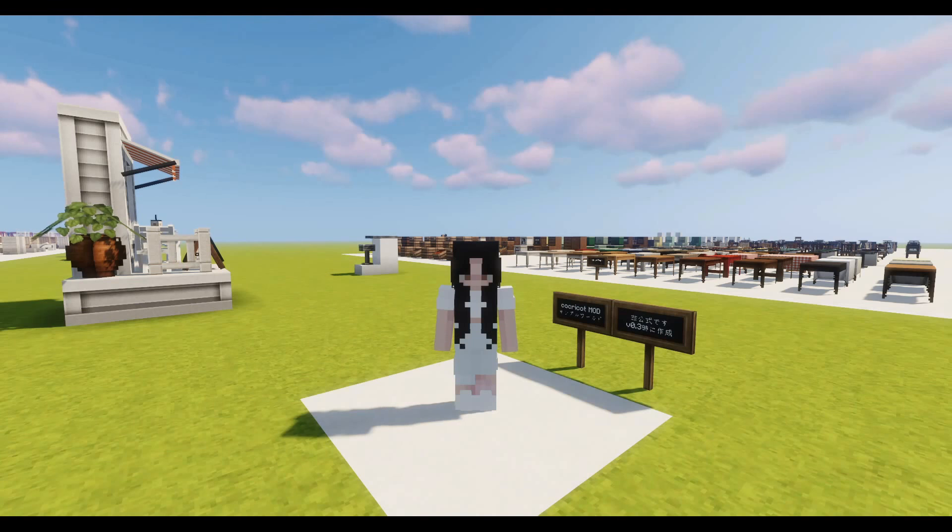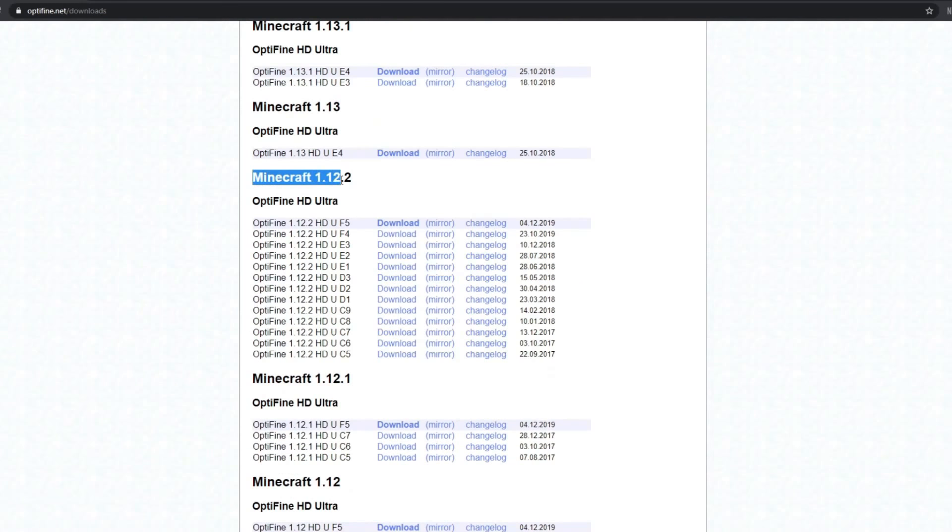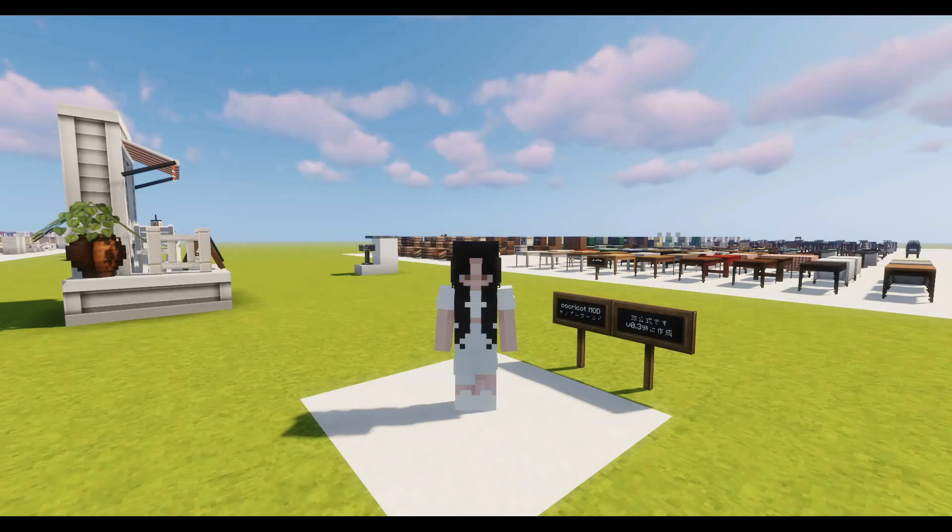The final thing you need to do is install OptiFine — it is essential so that the mod works properly. Now you're pretty much good to go; you can create a new world and begin building.